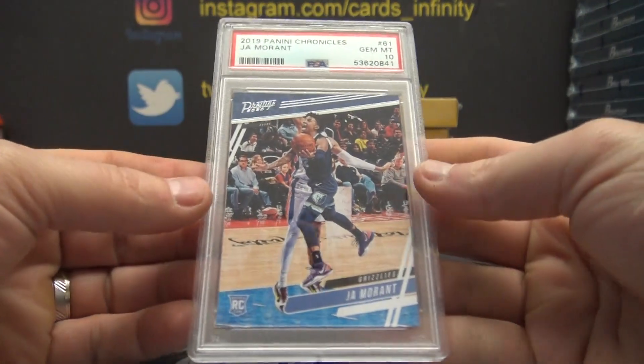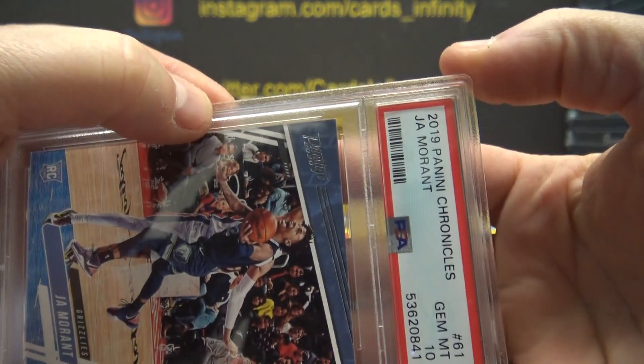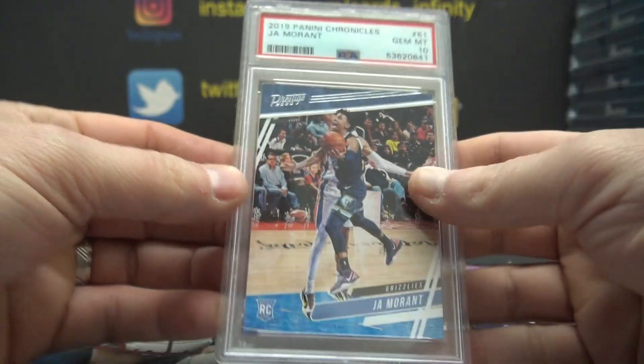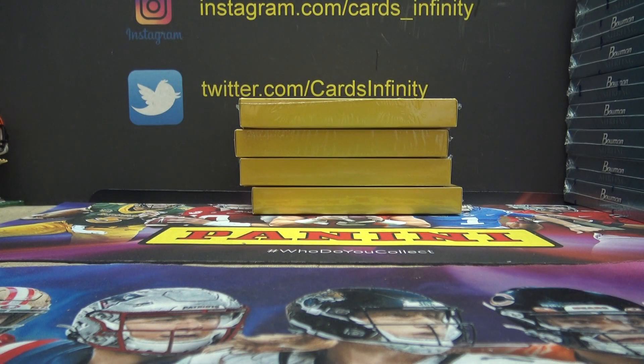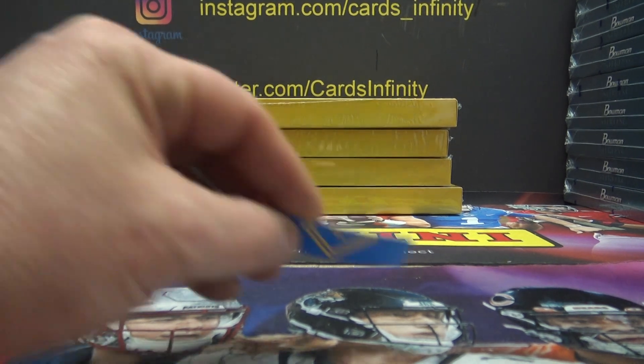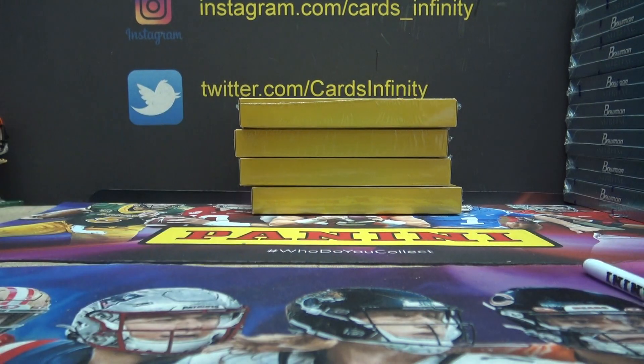First hit: Ja Morant, card number 61, 2019-20 Chronicles. Tyler Bra — did I have one for Tyler already? There's the rub here. We got cards. Oh yeah, right there. No, that's Tyler Ba. I'll figure it out. Tyler Ba and Tyler Bra are somebody different, but I'll figure that out later.